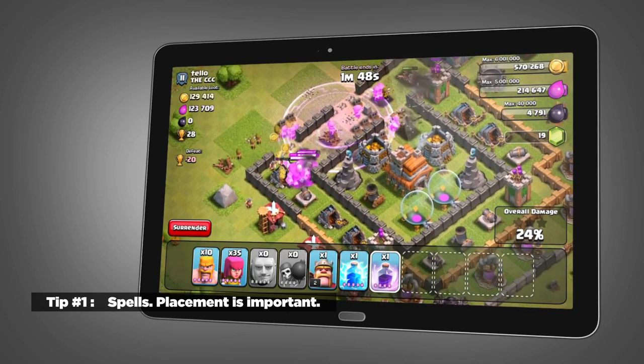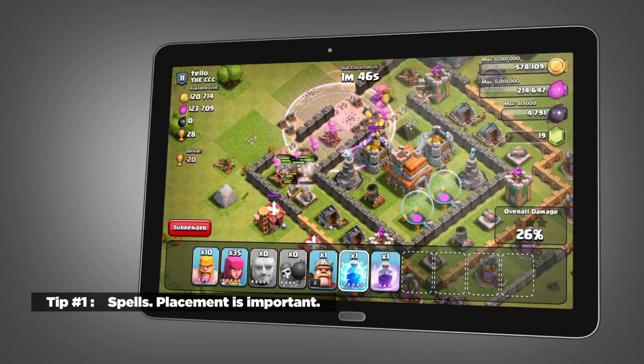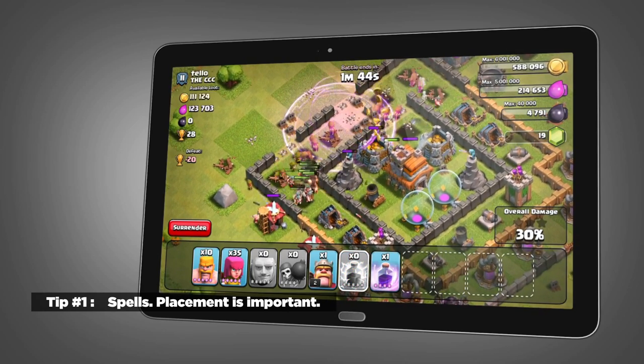Tip number one is spell placement. Make sure you're using lightning spells and putting them in the proper areas, as well as rage spells, because they help out your troops and get them closer to the town hall.